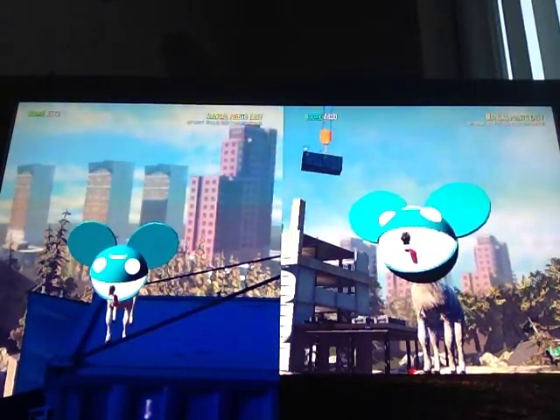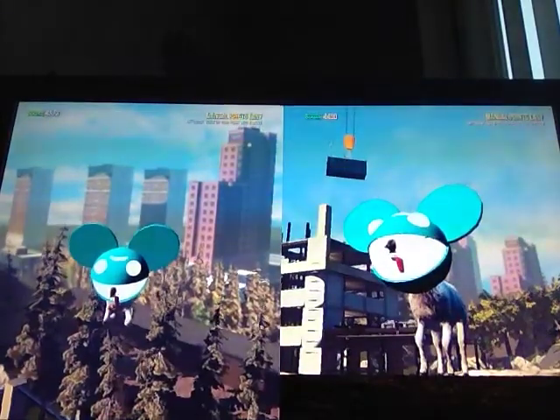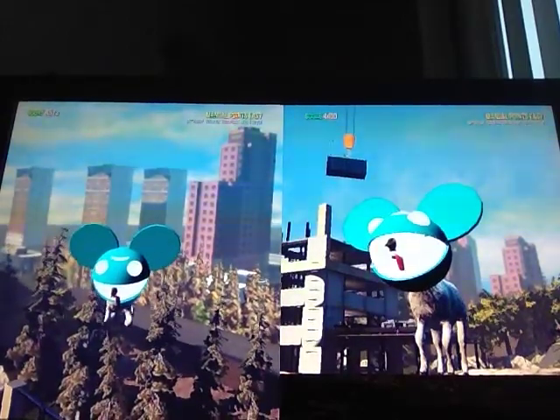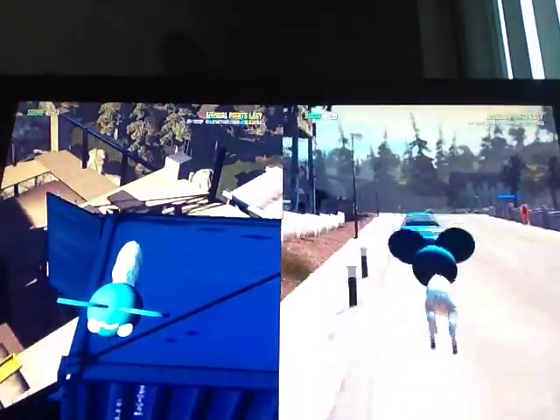Hey guys, this is Bambino and today we're doing another Goat Simulator video. As you can see in the top left corner, on the container my assistant George is jumping on top of the wheel. In this video today we're going to show you how to get kidnapped while stranded on an island, even though you can swim back.